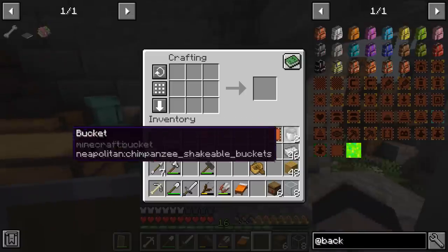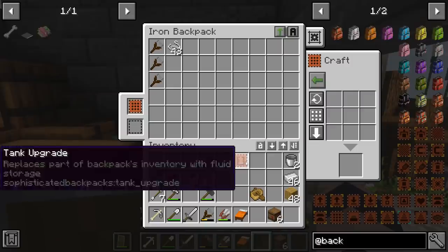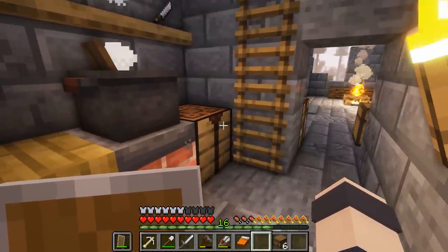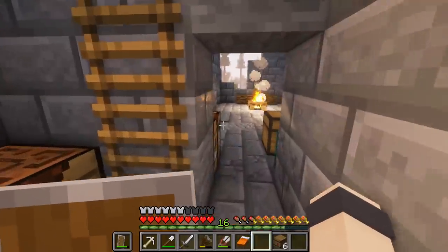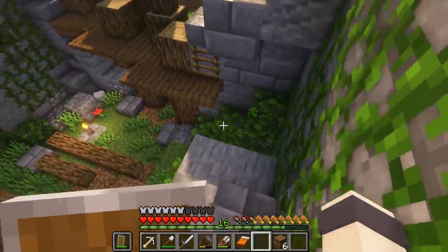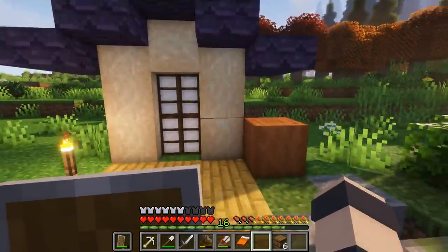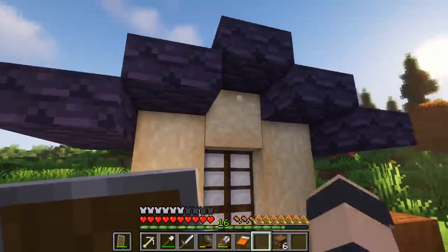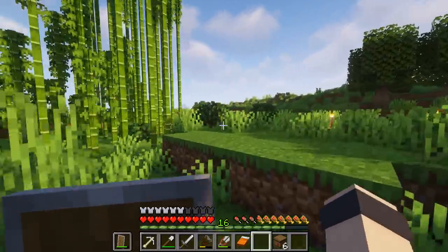Okay, so I think we're pretty much geared up and ready to go. My plans for today: I want to go exploring a bit first, then do a little caving. If we can, I'm going to try to automate a tree farm with Create — a bit ambitious, we'll see — and then build the base. We're gonna need a lot of wood for the base design, so that's why I want to make a tree farm. We also need to go explore and find andesite.